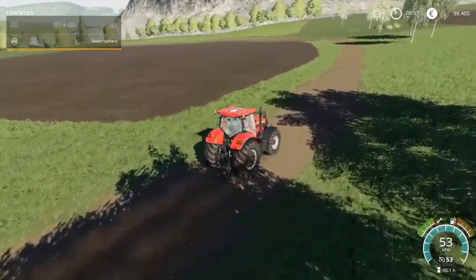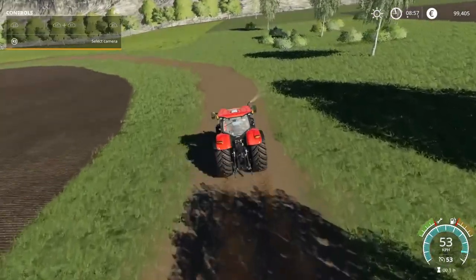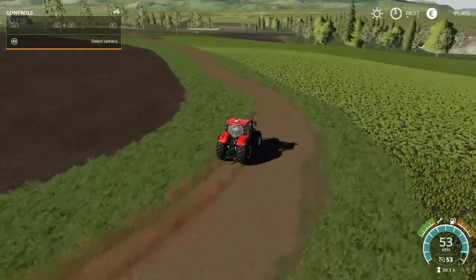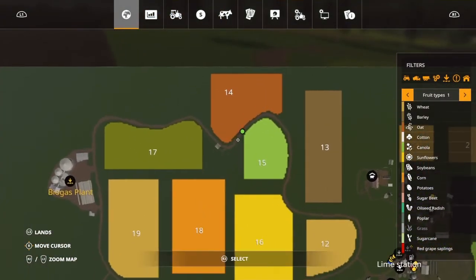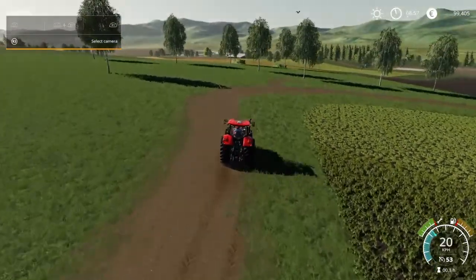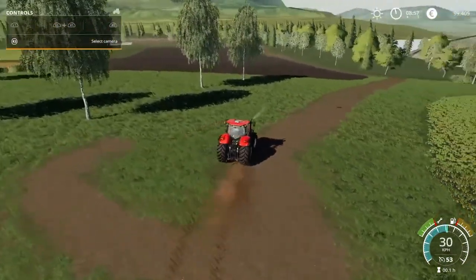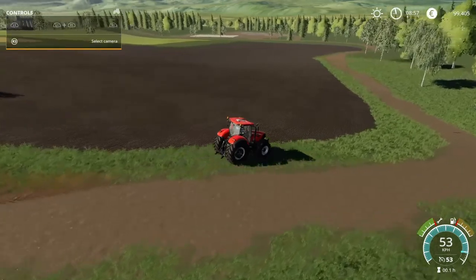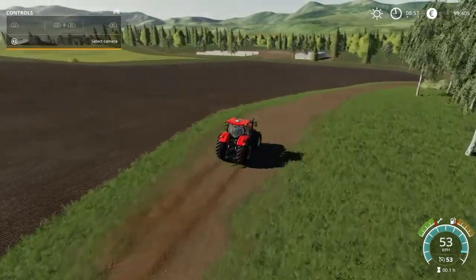I'm just going to drive along here. I thought there were two farms looking at the map, but we're coming up to an area where it seems like TNT placed a farmhouse and then deleted it - I don't know. Big open areas, big open fields, easy to work with, easy to hire workers, no hedges.